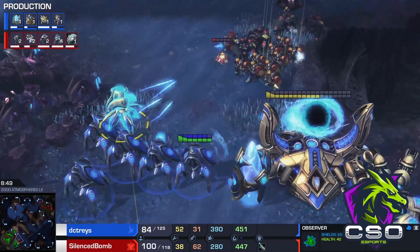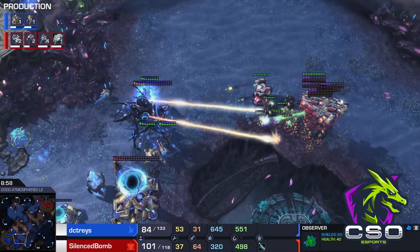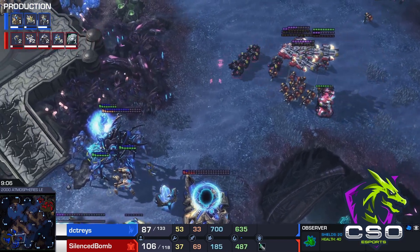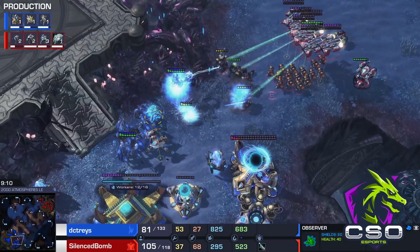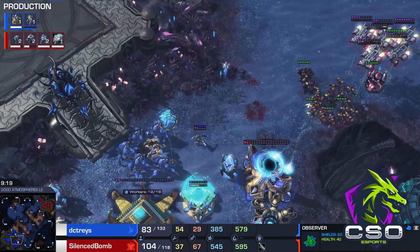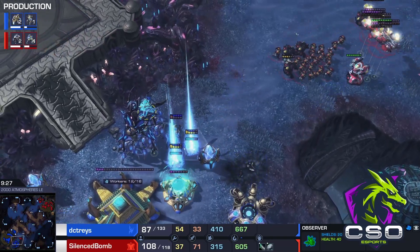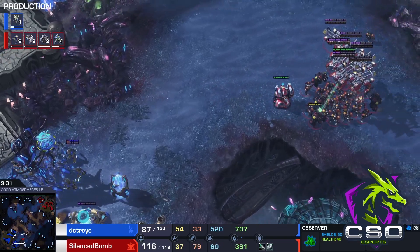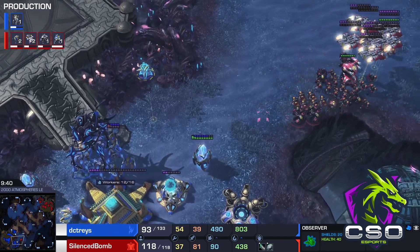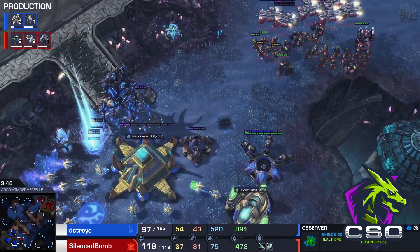The widow mine gets taken down and the marines march forward, taking down a gateway. The turret is actually helping out a lot, making it hard for DC Trace to engage. The colossus goes down — DC Trace has decent economy but it was tied up in that colossus. The gateway is gone, only three gateways remain. A couple of zealots were taken out as they warped in. The shield battery is critical but overcharge was already used — it has a sliver of energy. If this pylon gets taken out it's unpowered, and there are no extended thermal lances.